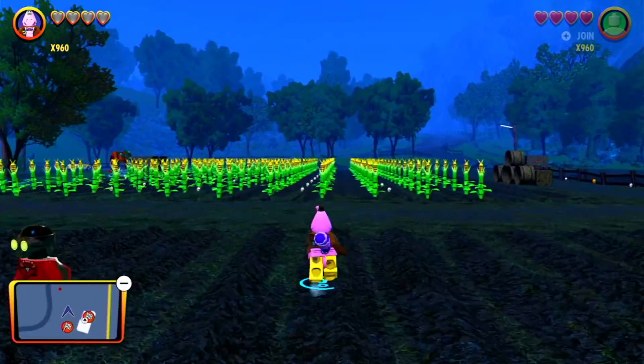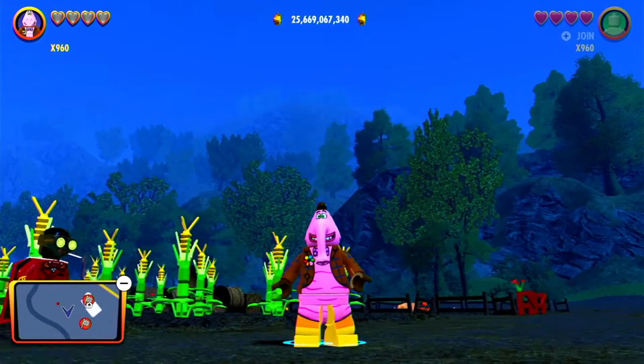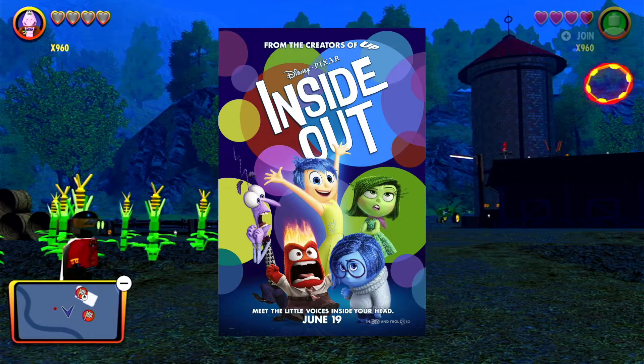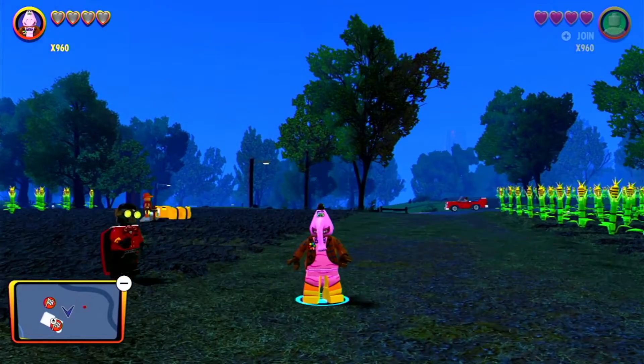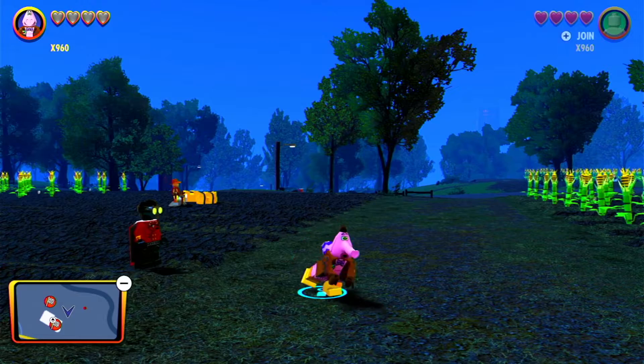Next up we have Bing Bong. This guy is also probably one of the most annoying characters in this game along with Russell. His design is just horrifying to look at. I believe this guy is from Inside Out or something — I've never watched it. I don't like his voice lines; they just sound really creepy and kind of weird. But enough of the boring guys, let's get to the hype guys.